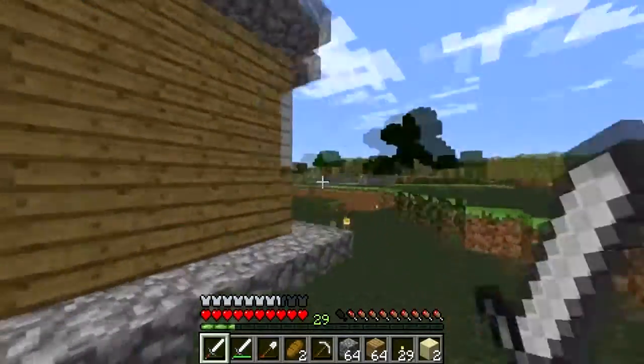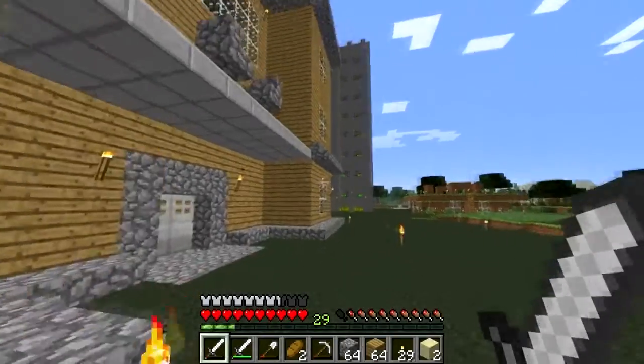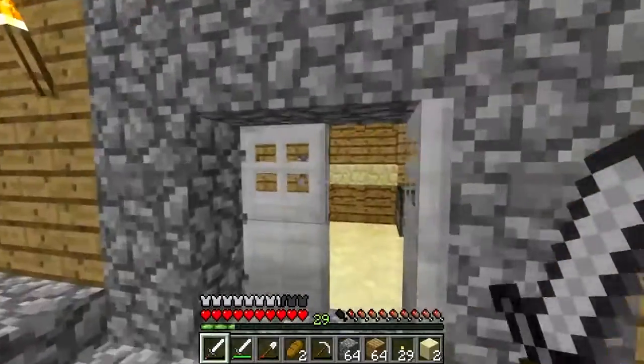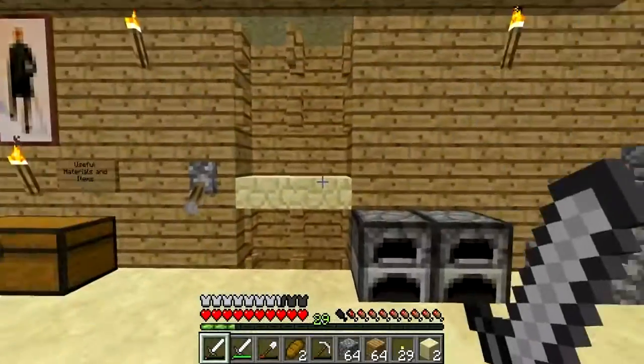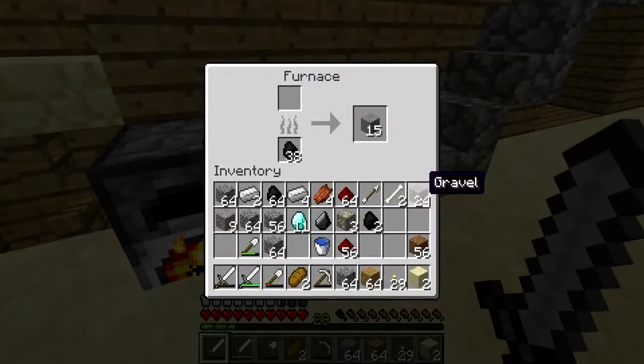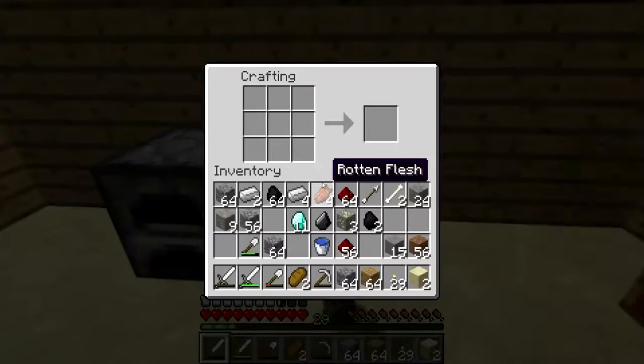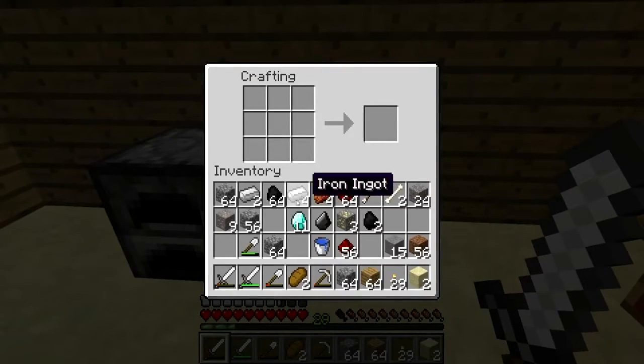Okay everybody, we made it successfully back to the surface with our eleven diamonds. I'd say that's a good mining trip, plus we've got a bunch of redstone so we can go ahead and make that cobblestone generator. In the meantime, I'll go ahead and put two full stacks of cobblestone in the furnace — let that smelt down so we can create our stairs back at our second base.